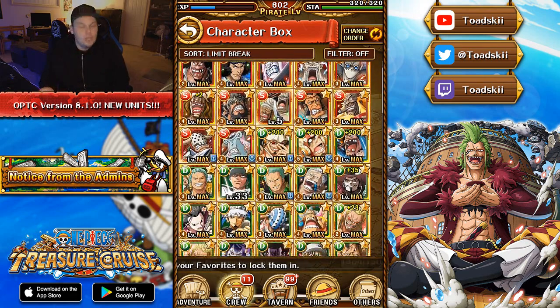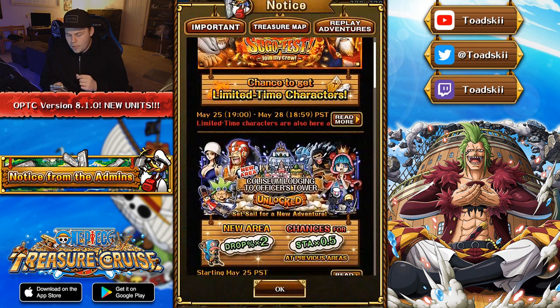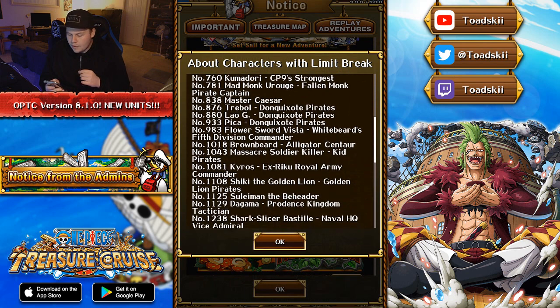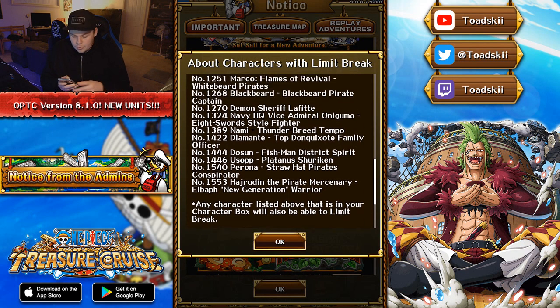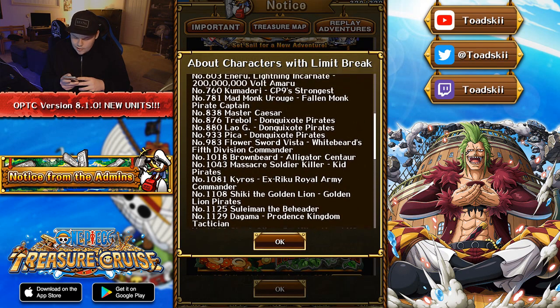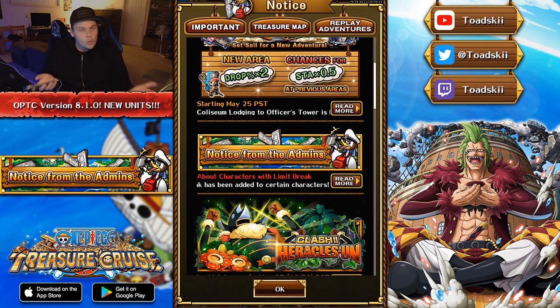There are also additional limit breaks in this brand new update. If you go to the world map and click on the news coup, there is a brand new banner giving you information. A lot of Driven characters are in this batch, which makes sense considering the next legend to appear should be version 2 Doflamingo. I believe Blackbeard is actually the only legend character that can be limit broken from this batch, which is really interesting — I thought they would have added more legends.